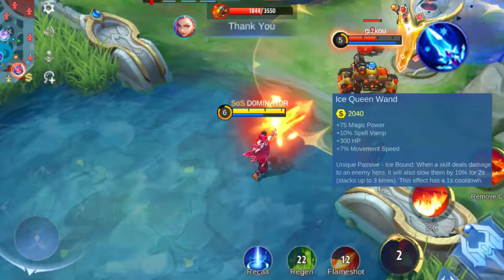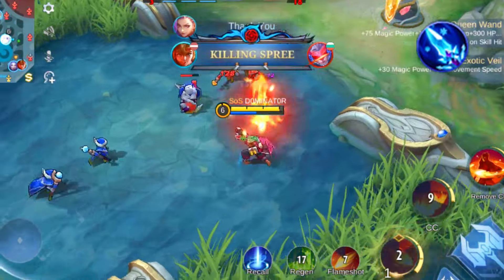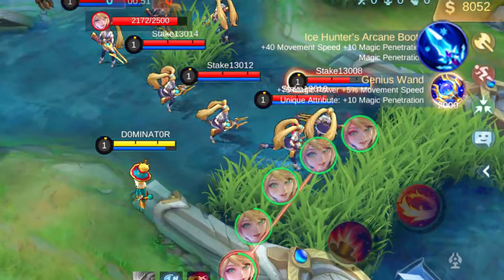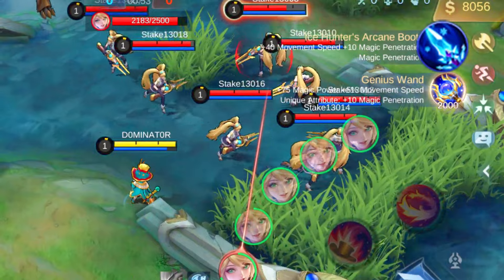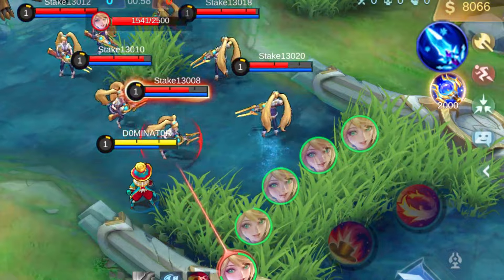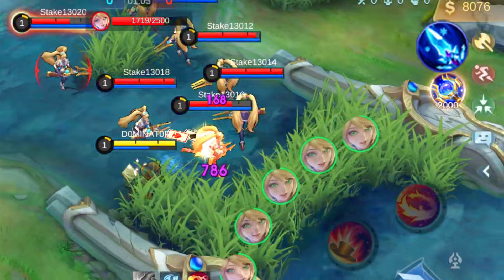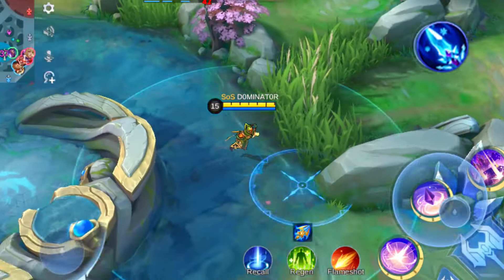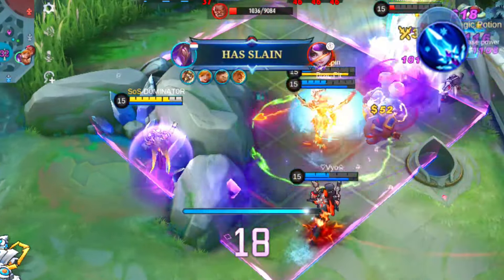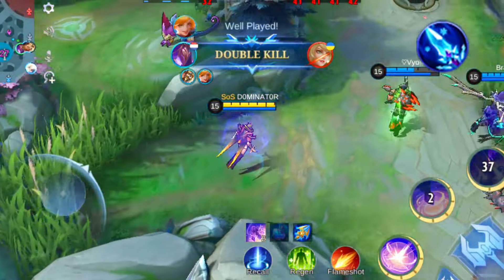Now let's discuss the Ice Queen Wand — a straightforward item with a single unique effect. Upon dealing damage to your target, it slows them by 10% for 2 seconds. This effect can stack up to 3 times, reaching a maximum slow of 30%. This item pairs well with heroes who utilize area-of-effect damage skills with low cooldowns. The goal is to activate the slowing effect frequently, making the Ice Queen Wand a valuable addition to AoE heroes' arsenals.